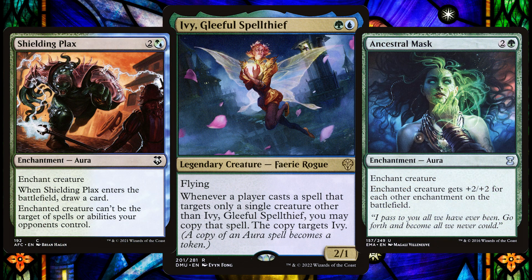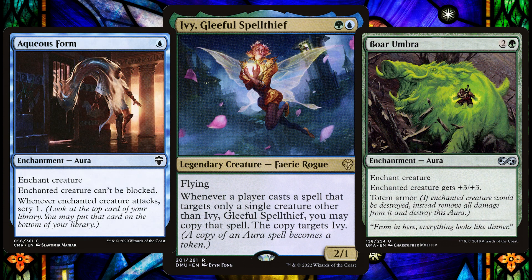Many ways to go with Ivy, the first one being auras. We want to fill our Ivy decks with an assortment of those enchantments, target our other creatures, giving them a boost, making them unblockable and plenty more — to then give Ivy a copy of that aura.